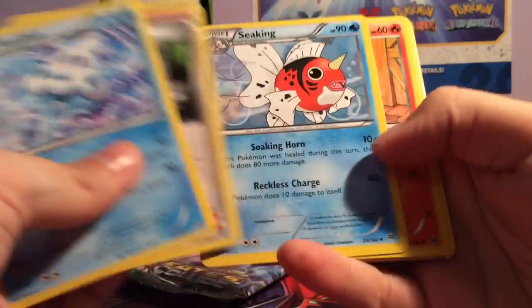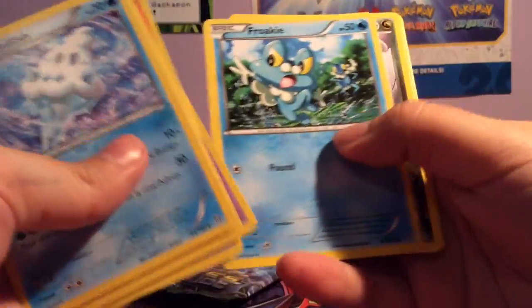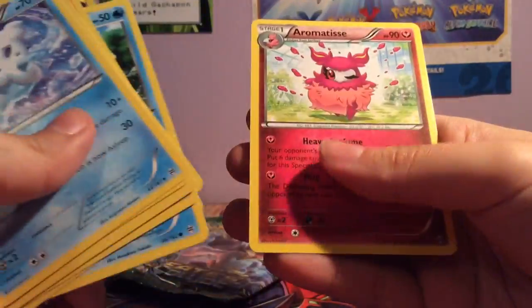So Vanillish, Bridger, Seekin, Cyndaquil, Hoothoot, Misdreavus, Froakie, Axew, Inkay, and Remetis.